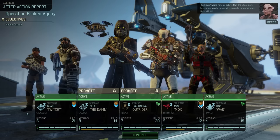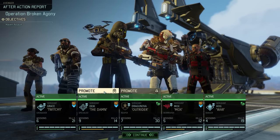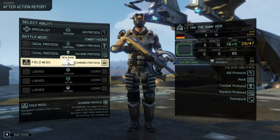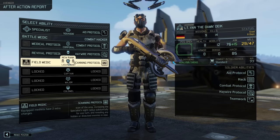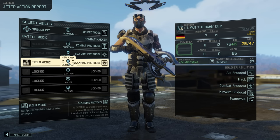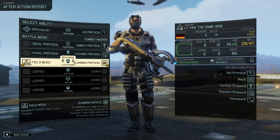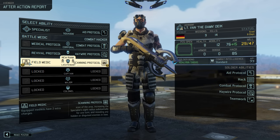We have promotions to take care of with Van Dyke and Dragonova — let's start with our Specialist. At the lieutenant rank we can choose between field medic, giving him extra medkits if he has at least one equipped, or scanning protocol, which is basically the battle scanner from the first game as an ability, able to reveal enemies in the fog of war and even hidden enemies. We are instead choosing field medic — it might not look like it synergizes well, but we will soon have the ability to bring extra items into combat, and being able to increase our number of medkits without actually having to bring more might be useful even for a combat hacker specialist.